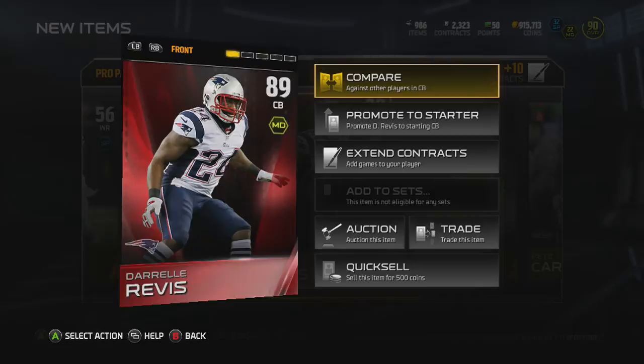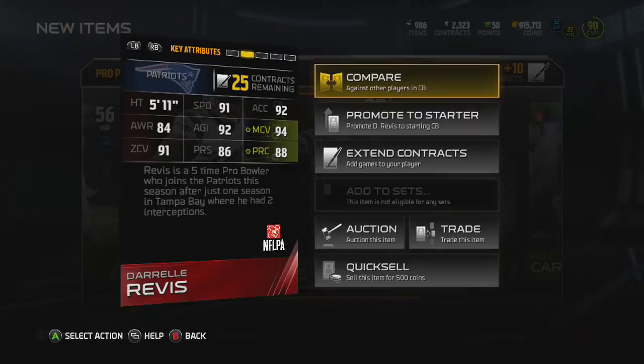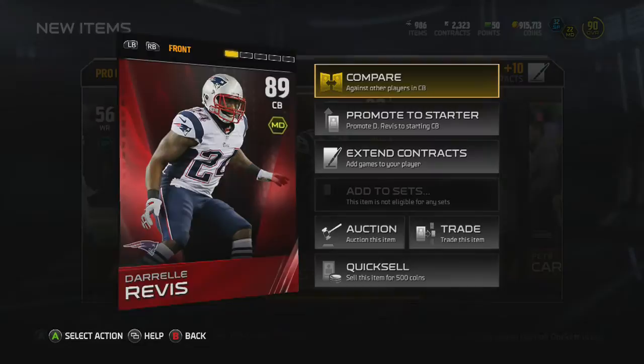Finish it off with an elite. Last card we pulled — man defense, 91 speed, 94 man, 91 zone. Very good coverage stats. 89 press, 88 play recognition, 92 agility, 84 awareness, and 92 acceleration. He's only 5'11" though, which is my only problem with him.